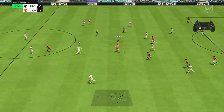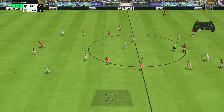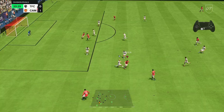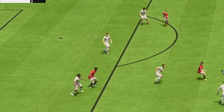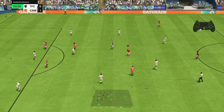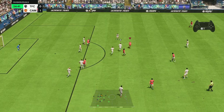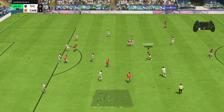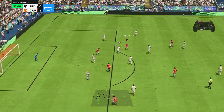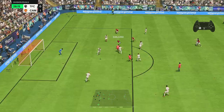Interesting observation — even with Danjuma off the ball, he's staying very central. He doesn't drift out wide much at all. He resets on top of the box, moves into space, and stays sticky to that central position. That's not a bad thing at all — for a striker you really want that central presence, and this card clearly provides it.